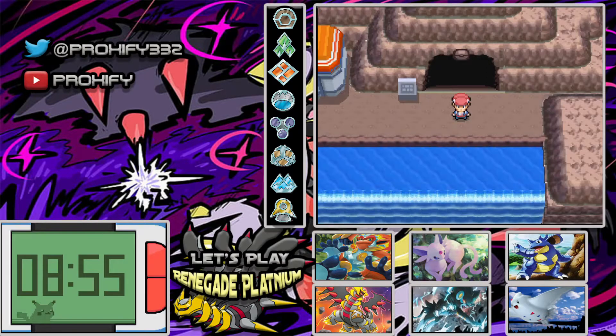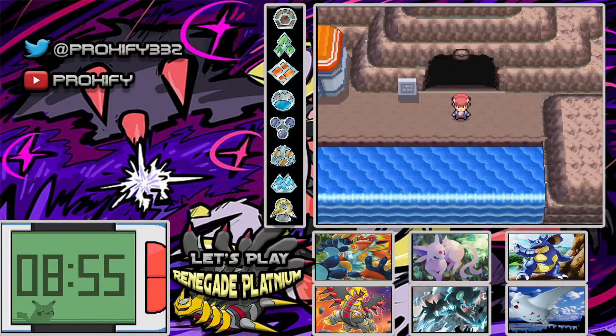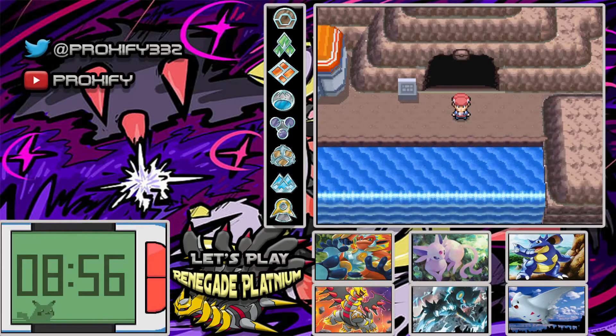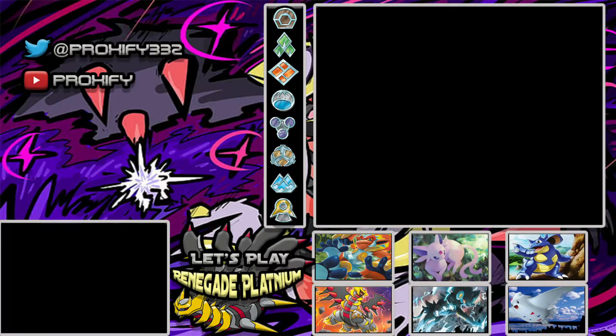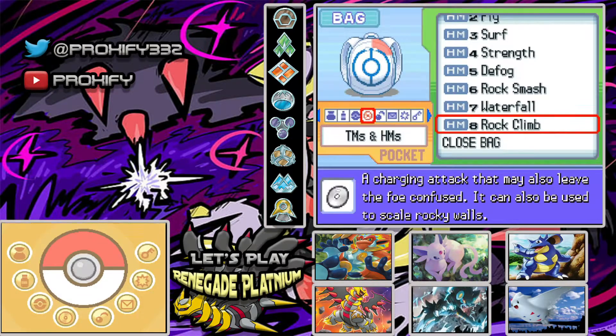Unfortunately, Esper is not going to be on our team for a little while. But not to worry — once we head over to the Pokemon League and all that, I'm going to do some off-record grinding and make sure all my Pokemon get to around level 65 to 68. I'm not entirely certain what levels Drayano put the Elite Four at, but I'm a little bit nervous. From watching a few other Renegade Platinum videos, I think Cynthia's team is around level 80, so I don't want to go too high.